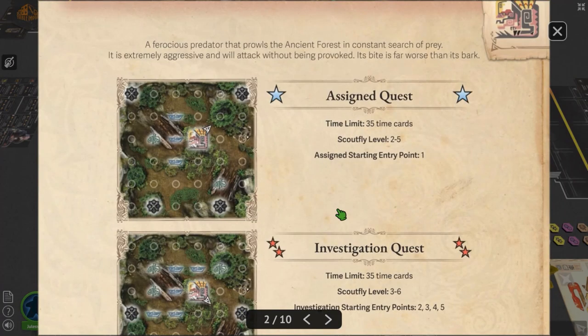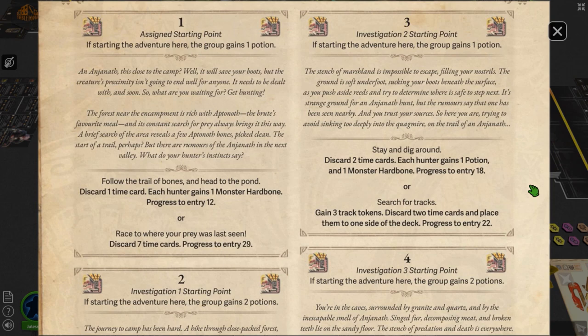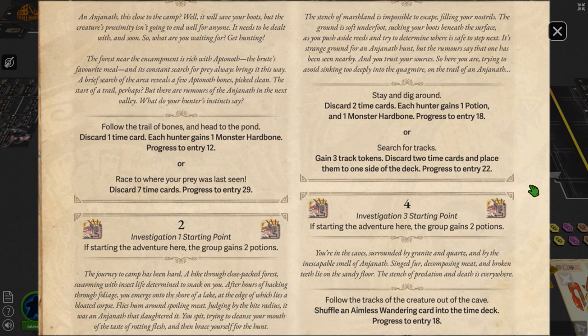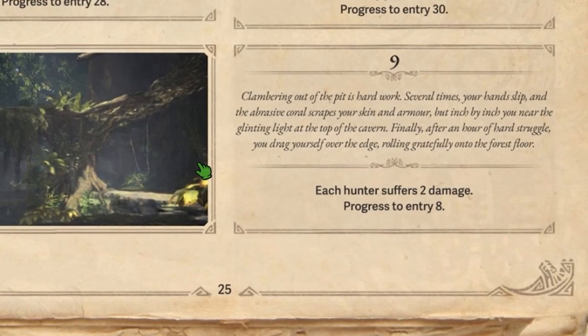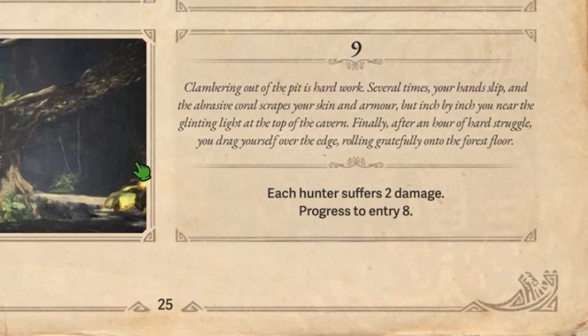Before I even stepped foot in the lair of the beast, I was hit by an interesting design choice. Once we'd selected our hunt — in this case a giant Anjanath that had been causing trouble in the local area — Jamie asked me not to plop down my character and begin swinging wildly, but instead pick up a narrative book and begin reading. After the opening paragraph, the group was given a choice, and this choice led to yet more world-building narrative pieces, each with branching decisions — some that rewarded us with precious materials, and others which ended up damaging our hunters before we'd even got into the fight. Yeah, I made a lot of mistakes in this part.